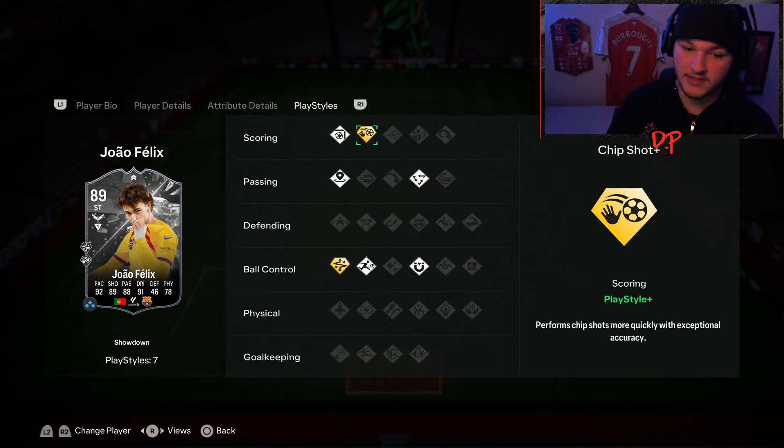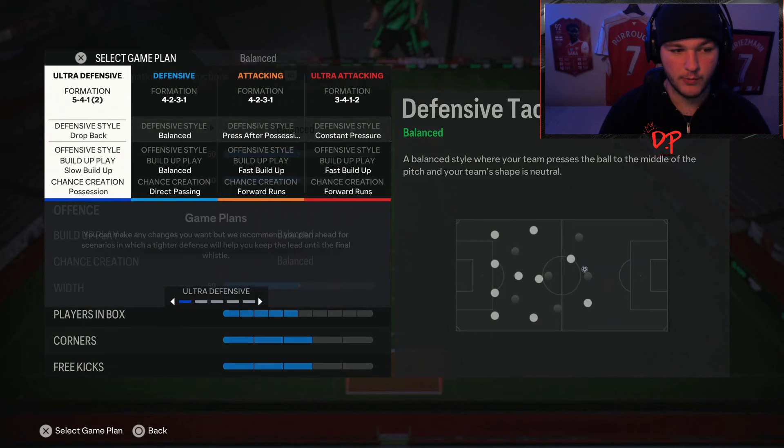You could debate that Memphis Depay is actually the better option — not necessarily if Atletico win, but in terms of the cards right now. Depay has better playstyle pluses; I think he's got a finesse playstyle plus. Joao Felix's technical is amazing and he's got the normal finesse, but the chip shot playstyle plus is very mid.